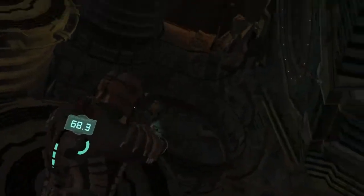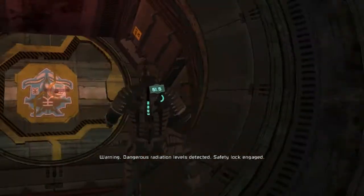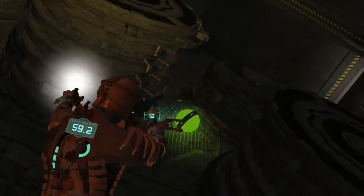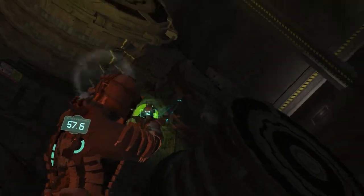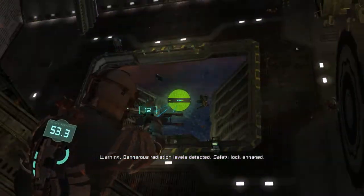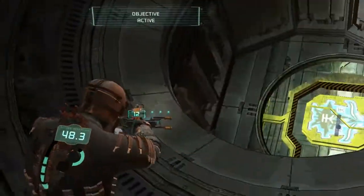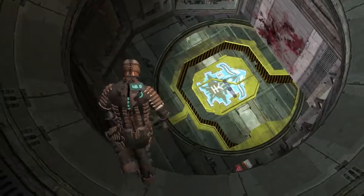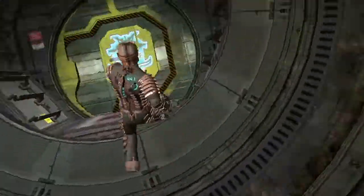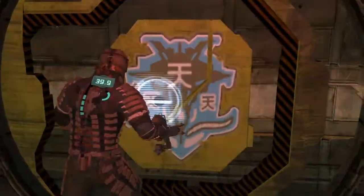Warning: dangerous radiation levels detected. Safety lock engaged. There's still one right there. Warning: dangerous radiation levels detected. Safety lock engaged — heard you the first time. Radiation hazard clear, safety lock released. Once you've cleared the place out, you can leave. Not that hard, just be wary of enemies.